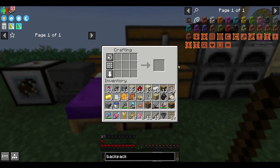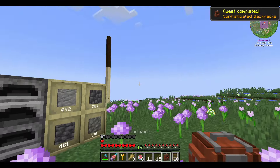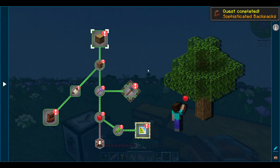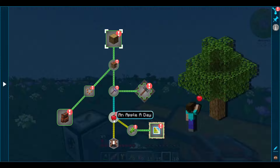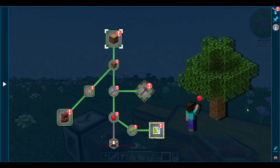Backpacks can be upgraded in numerous ways. You can increase the storage capacity, as well as give it various upgrade items that let it do different things, like automatically pick up blocks on the ground, or compact things together to store more inside it. There are a lot of them, and you can just look at the whole list and suit your needs.